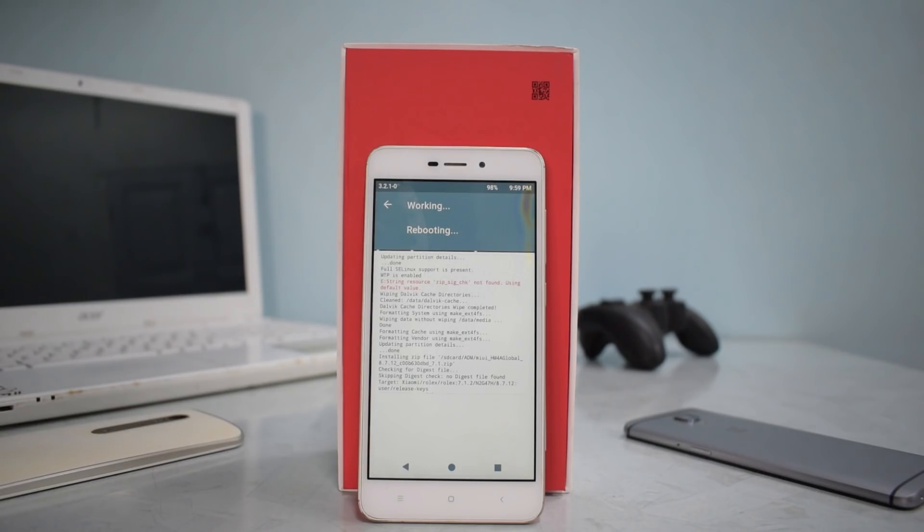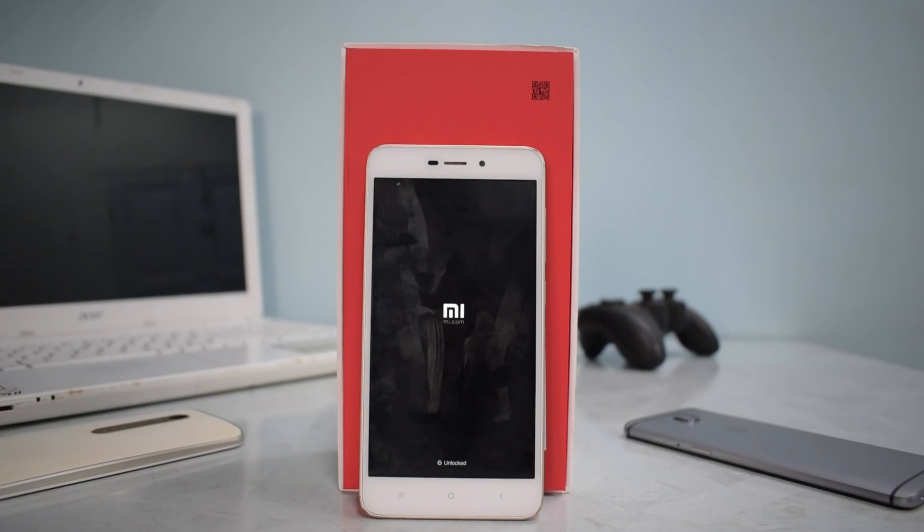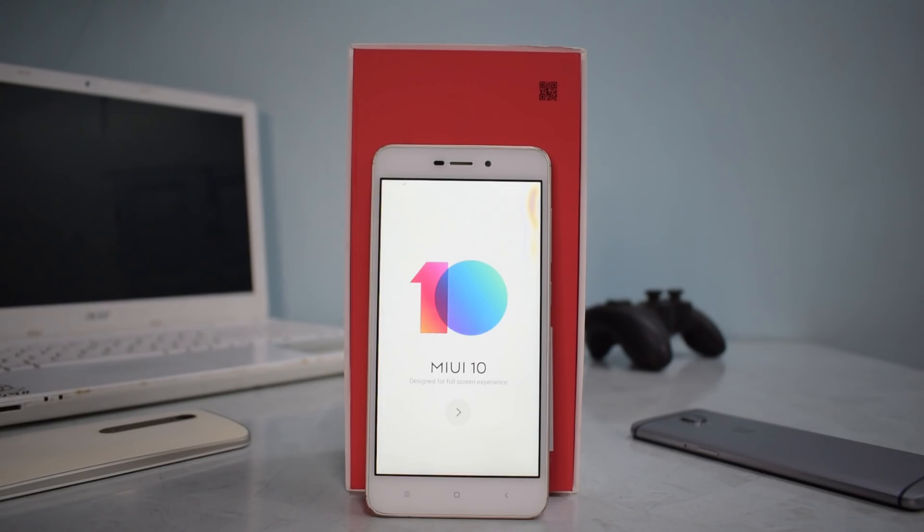The first boot will take up to 10 minutes, so please be patient and don't panic. Also note that every time I flash MIUI 10 and try to reboot from TWRP, it doesn't — the phone just powers off instead of rebooting. If your phone gets stuck on a black screen after pressing reboot in TWRP, don't worry — just press and hold the power button for about 30 seconds to a minute and it will boot up.